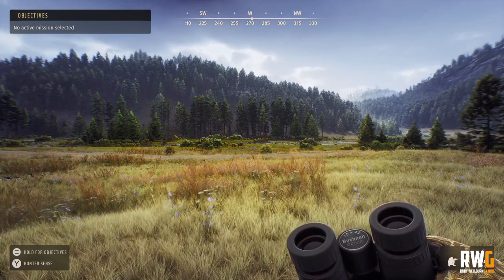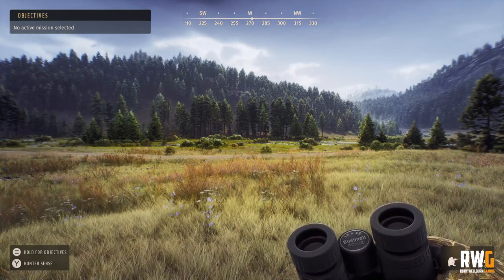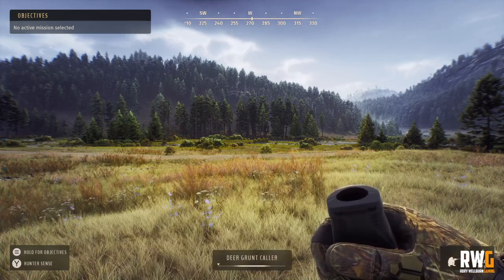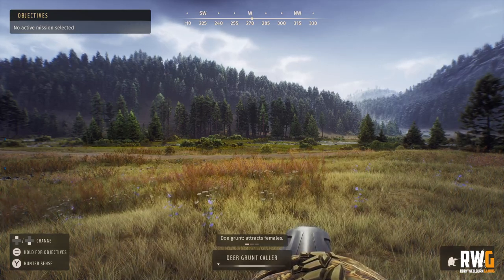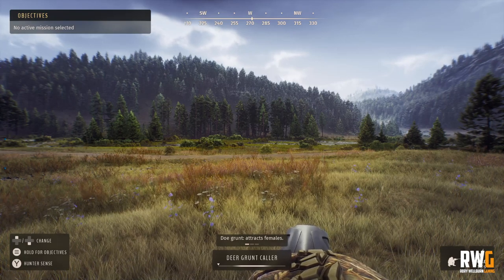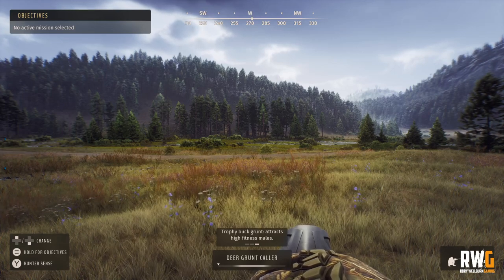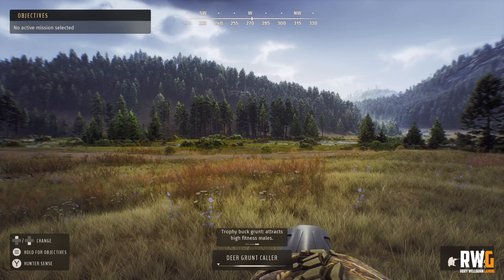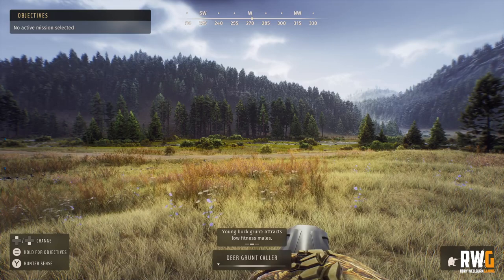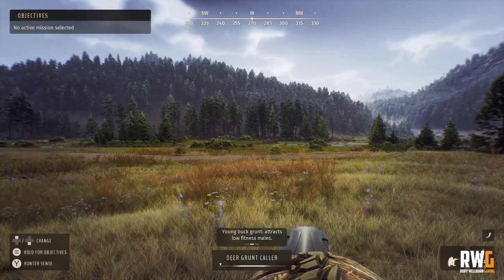You start with the very basics on your caller — there are three levels. Until you unlock those perks, you'll only have the first level, which on the deer grunt caller only calls in females. I have all three unlocked: the doe grunt attracts females, the second attracts standard males, and the trophy buck grunt — the third — attracts high-fitness males, your four and five stars. Let's see if there are any low-fitness males in this mule deer herd.